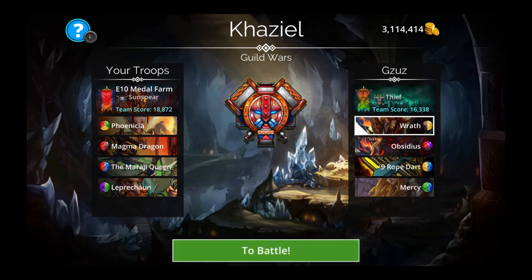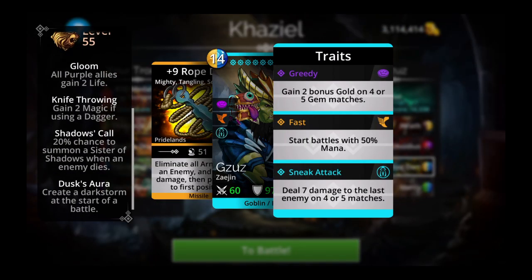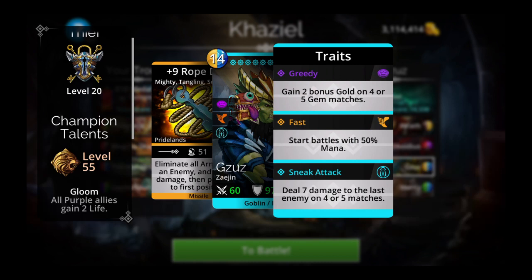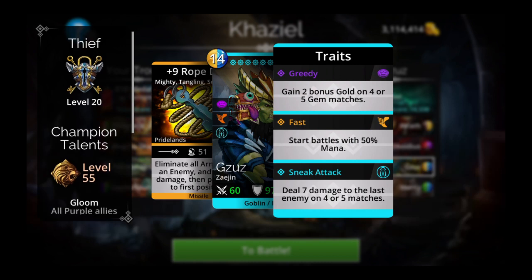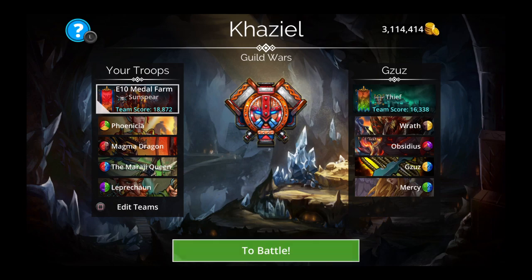We are up against Rat, Obsidious, Robedart and Mercy team. They are using Deep Class which isn't leveled up. Oh, Dusk's Aura — okay, so no stealthy. I think they could have done a little bit better with the class choice here, but that is not my problem actually.